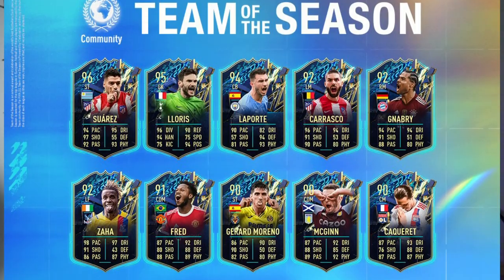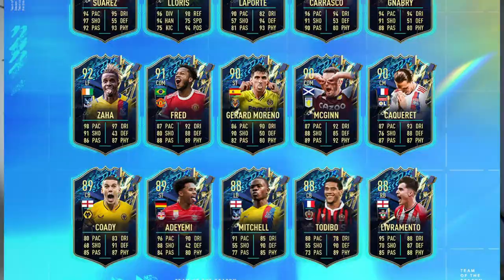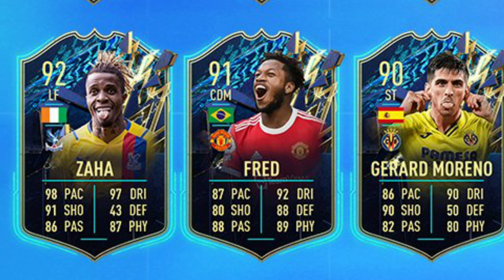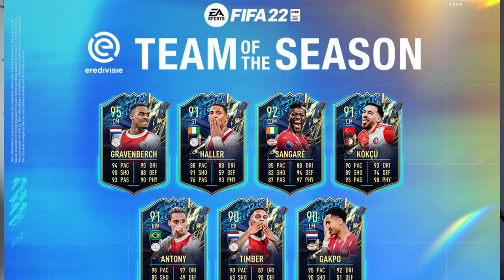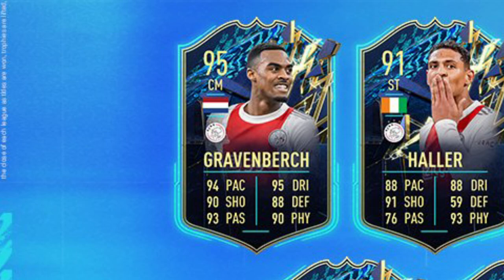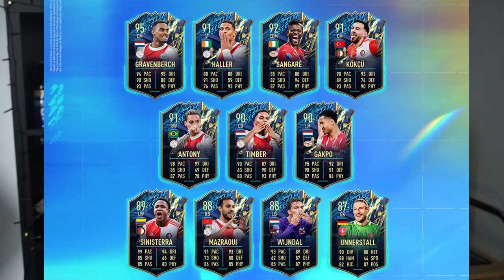Team of the Season has finally arrived in FIFA 22, and there are some incredible cards. We got a Community Team of the Season that features players like Suarez, Zaha, and Fred with 5-star skills, alongside an Eredivisie Team of the Season with some absolute ballers, including Gravenbirch, Timber, and many more.